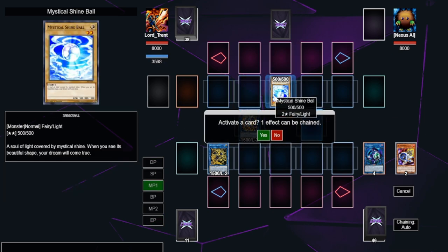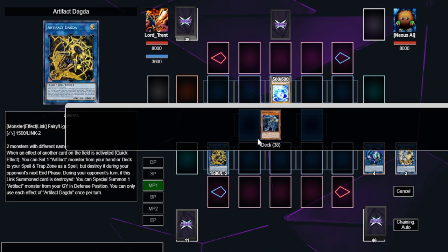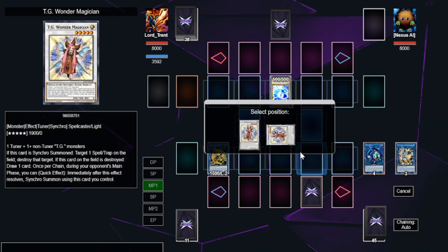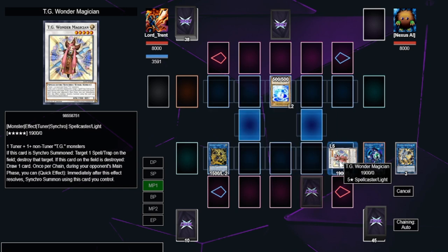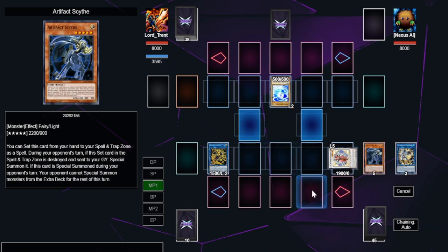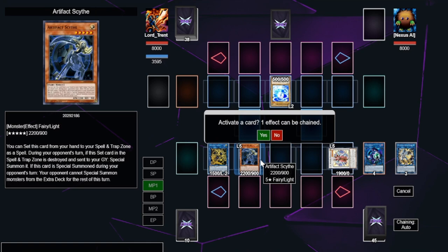We go to the end phase and wait for our opponent's main phase one, because Crystron needs to activate in main phase one. We activate Crystron, then chain Dagda to set a Scythe. We then summon TG Wonder Magician from our extra deck using Crystron's effect. TG Wonder Magician has a mandatory effect to destroy a spell/trap card on Synchro Summon, since any monster summoned off Crystron counts as a Synchro Summon.